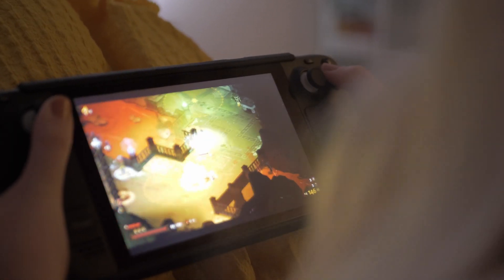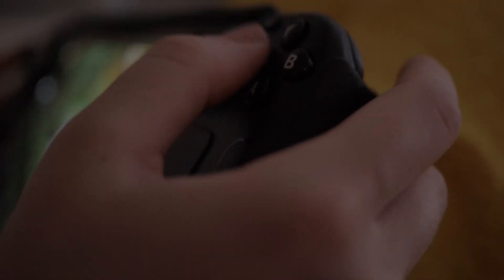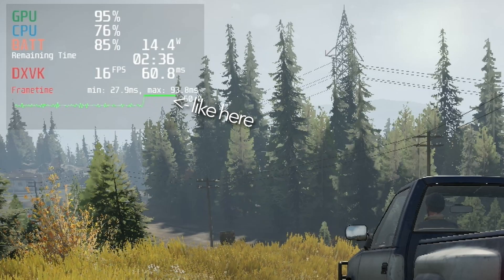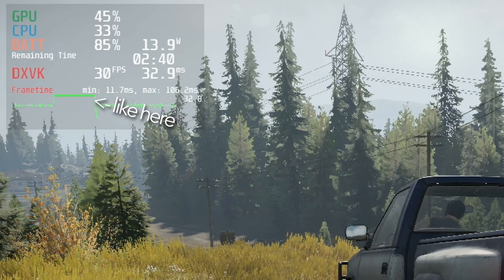And consistency is key, especially when player input is involved. Theoretically, it still takes 33.3ms from the moment you press a button until the result of your action is visible on the screen. But given this value doesn't randomly change, it won't feel like the output is stuttering. That's what we call frame pacing.